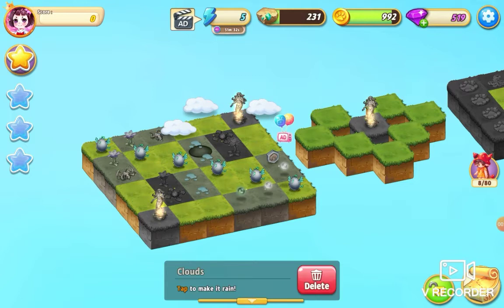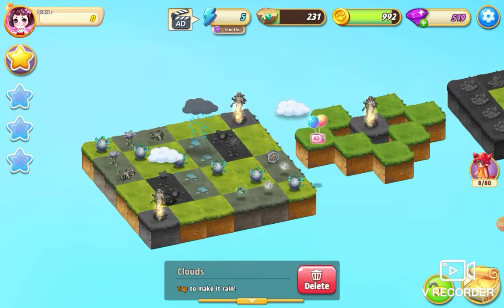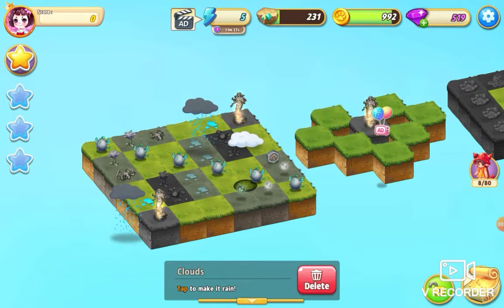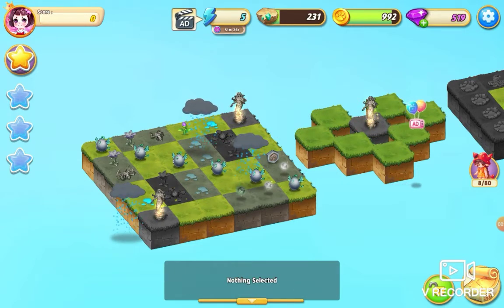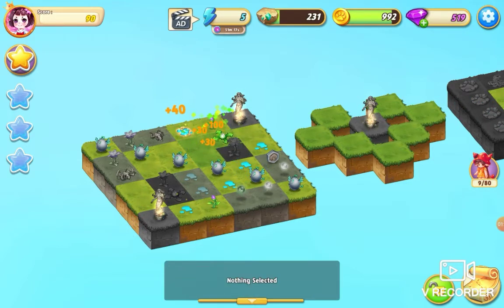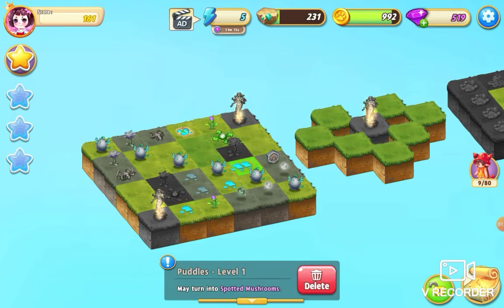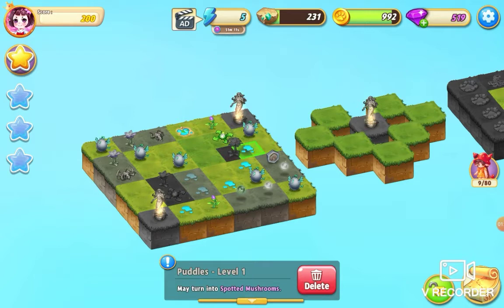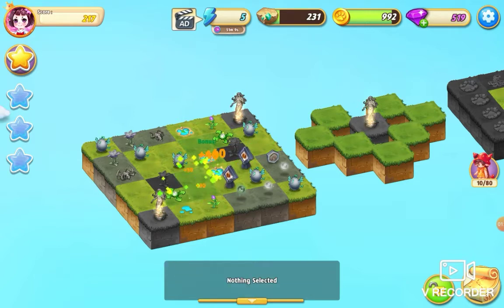I'm going to grab these clouds and start making it rain. Okay, so I've got one puddle there. I can do a three-merge there with those puddles and a five-merge here. Let me just move that egg out of the way — I don't want it doing an accidental merge — and I can do a three-merge with these.